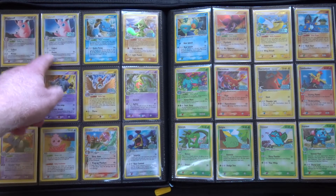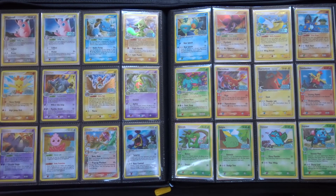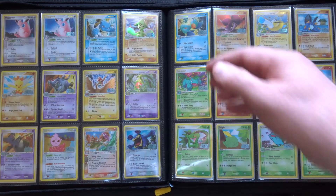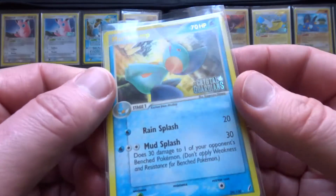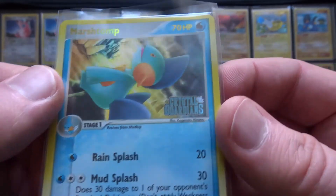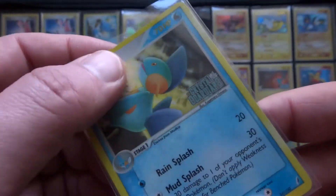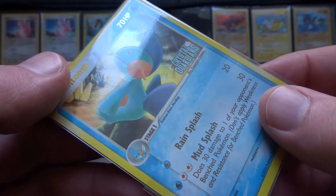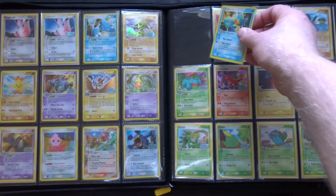There's another Arita. I'm just trying to think what I'll pull out to show you. The non-holo's in my Himino binder. That is a lovely piece of art. I've got them mostly double-sleeved, so I'm not going to take both sleeves off.